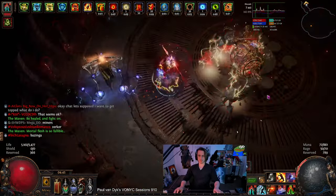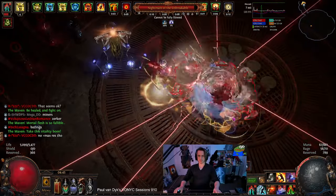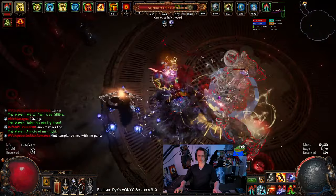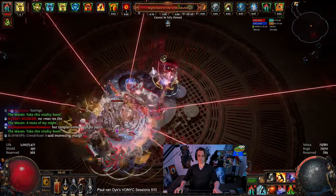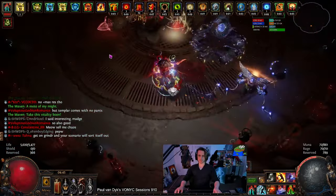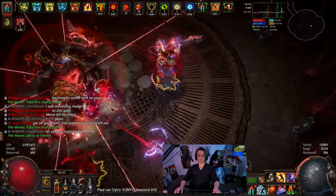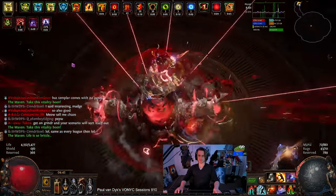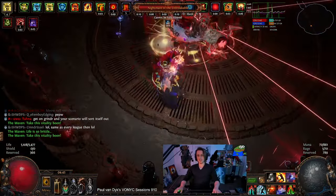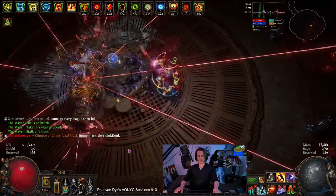This was the other Tier 17 I did that once again had Maven on, because the rest of the roll wasn't too bad — so I'm like, fuck it, I'll leave Maven on. And yep, once again she's been a total bitch and healing a lot. I was still trying to figure out the mechanics on this one, because I'm a melee character and I can't really stand there and face tank. So you've got to avoid the slams and the other stuff. I didn't do too well on that attempt, but then I came back, managed to kill it.